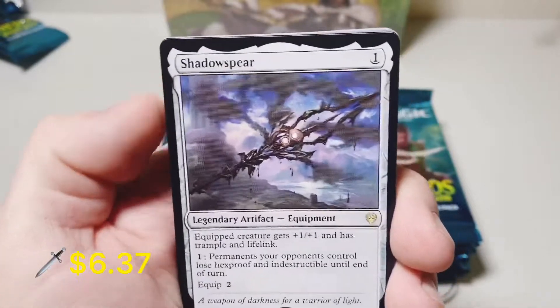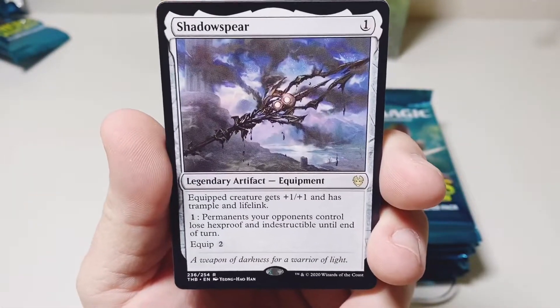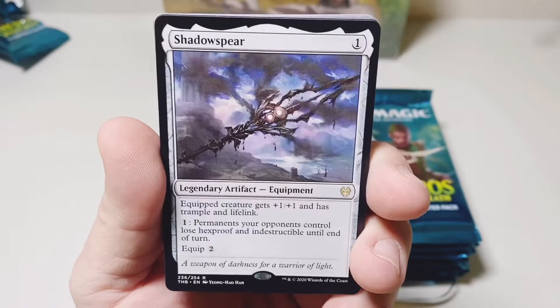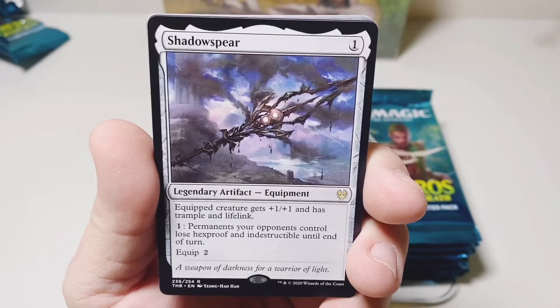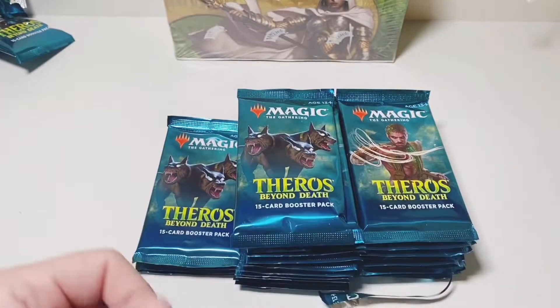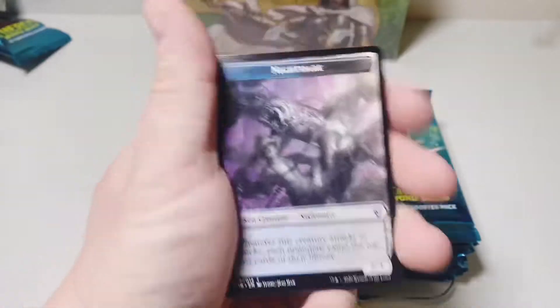There we go — there's the Shadow Spear I was talking about. Look at the value you get for one mana: an equipped creature gets plus one plus one, has Lifelink and Trample. You can tap one of your opponent's permanents to lose Hexproof and Indestructible until end of turn. Plus you can equip this for two. So much value for one mana equipment — I thought Wizards learned that cheap equipment was too good.